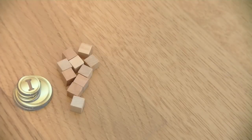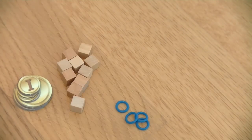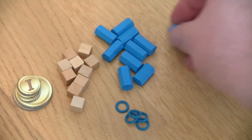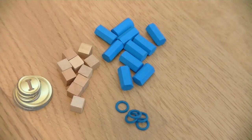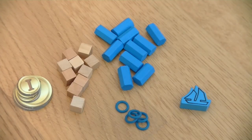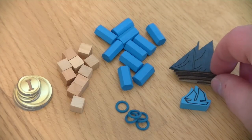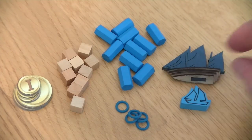Each player starts the game with 13 gold, 10 influence markers, a set of bribe tokens or bribe rings that are required to bribe customs officers, a set of network counters, and of course a ship. This would be the normal ship from the standard edition, and in comparison this is the nice wooden ship that comes with the Kickstarter version.